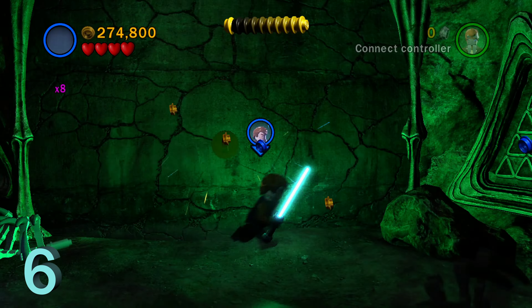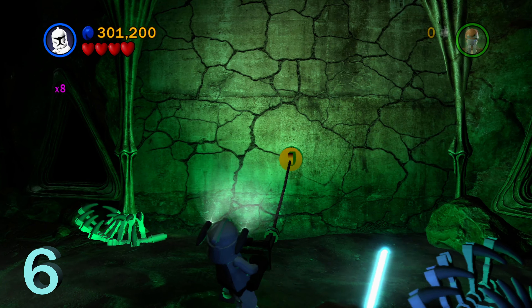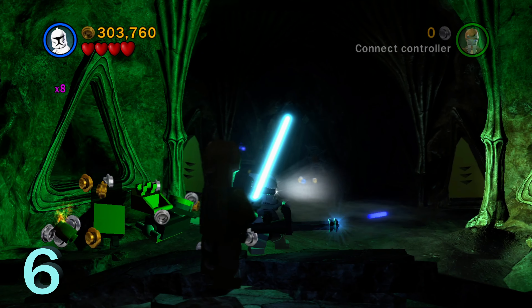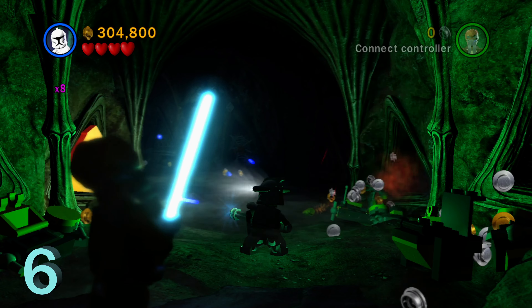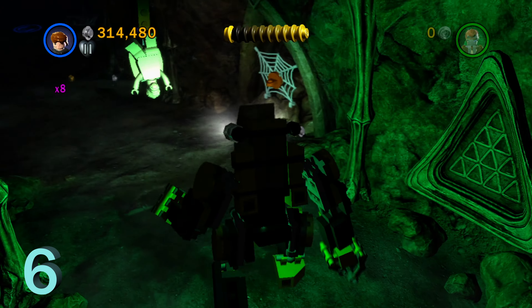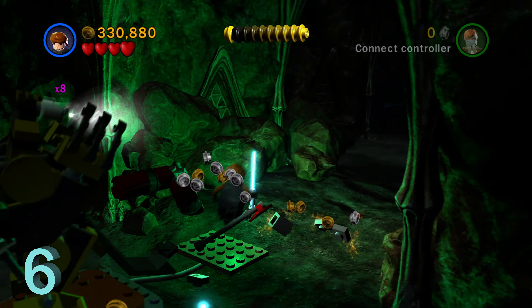Moving on to minikit number six. We're going to play the level as normal, collecting any blue studs. Pull on this wall with a grapple hook character — it'll take down the whole wall. Switch to a gunner character and destroy the four gold Lego objects on each side of the room (two on each side). That gives us a buildable mech suit. Get in and stand on the orange pad to blow up the right-side wall, accessing a secret room. Switch to a high-jumping character like Jar Jar Binks to grab minikit number six. Also in this room is a silver Lego object — blow it up with the bazooka character for the next Geonosian skeleton, bringing us to three out of five for minikit number two.